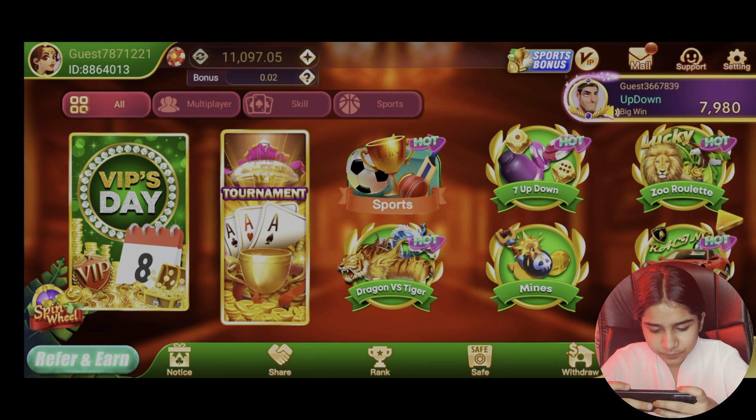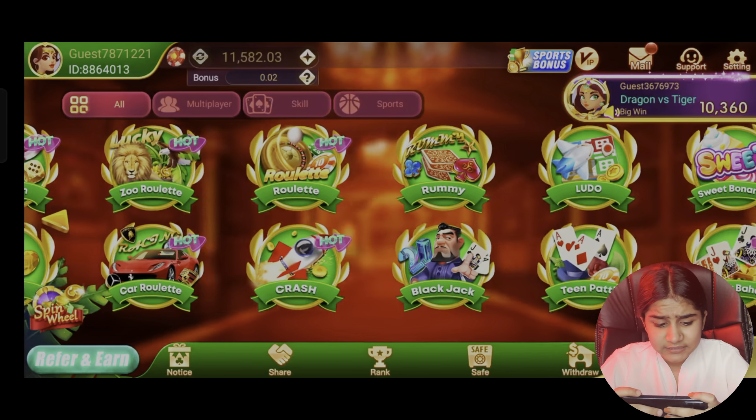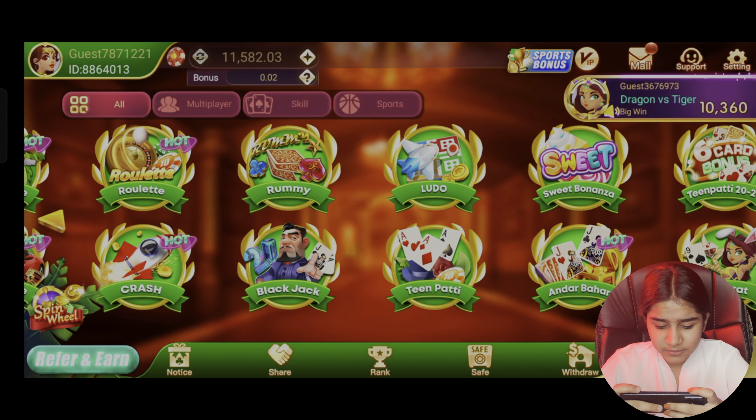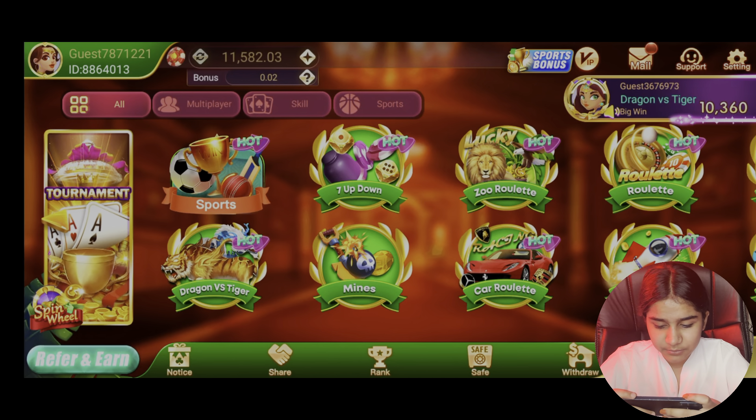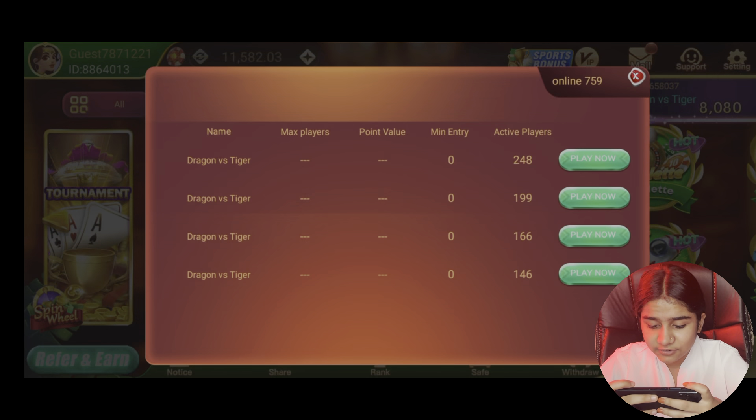Here you can register for outside app games. You can register for blackjack, crash, mines, dragon versus tiger, and 7F down. We will click on dragon versus tiger.